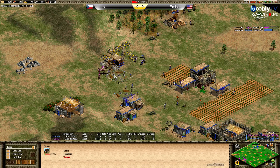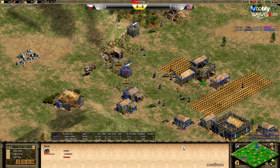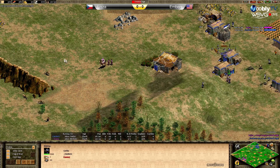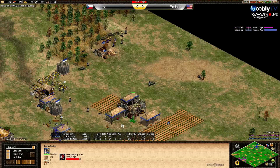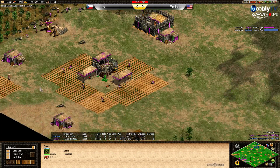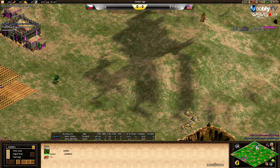Loisa is there again with the scout and two militias — Embers is going to lose at least one villager; one is down. He's at 26 population, Loisa at 30 and already has six to eight farms while Embers only has four. Embers is out of berries. Loisa adding more farms — four, six, seven, eight farms now.